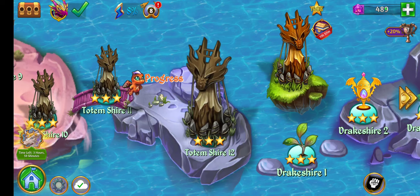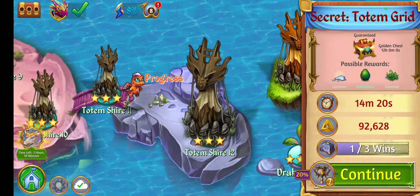The particular level I'm going to be talking about is a secret totem grid. This is located in between Totem Shire 11 and Totem Shire 12.